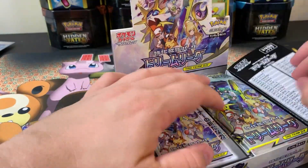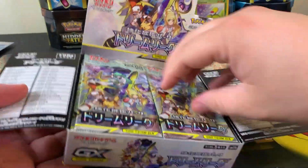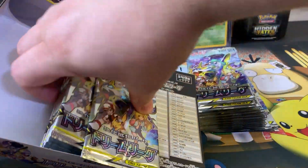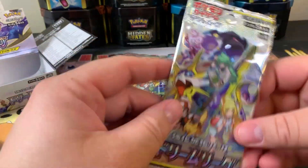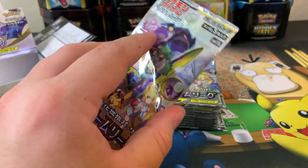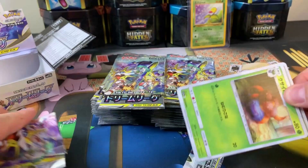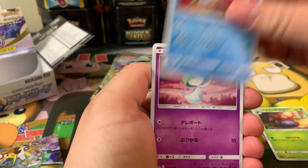Ladies and gentlemen, I love the Japanese booster boxes. They are phenomenal. The pull rates — at least they make it affordable. I know you're not guaranteed anything, but they make it affordable. One thing, though, I am going to have to open these up with my scissors, just because these packs are very difficult to open. We don't do any card tricks, so we're just going to get right into it.